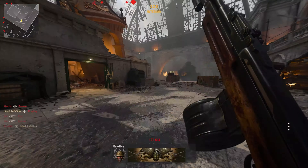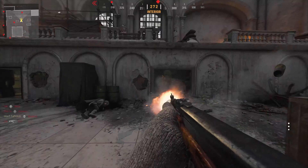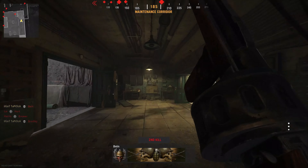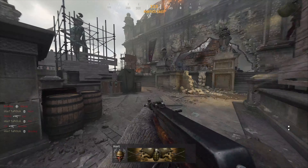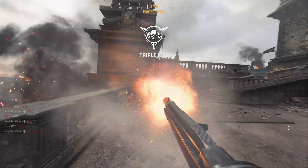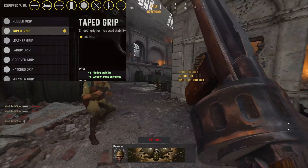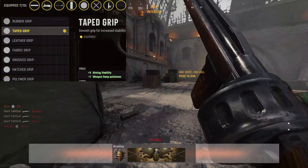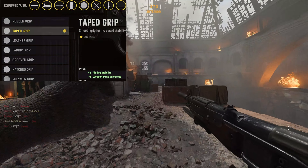I don't have my AS-44 or the other rifle leveled yet so this is just a custom match in the background. But if you use Overkill, you could use one of those guns and combine it with the revolving shotgun, run it in hardcore, and get easy challenges done. A couple more tips: using the On-Hand Kit is going to help you stim faster, and using the Taped Grip is going to help you switch weapons faster, which you'll probably be doing a lot with this method.